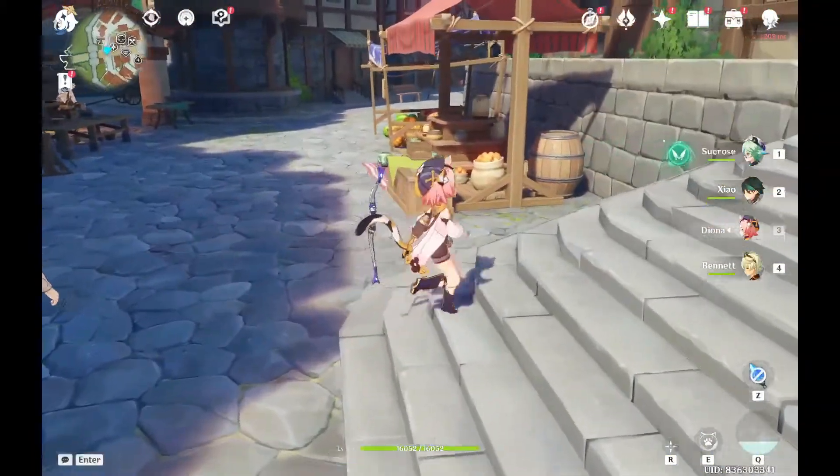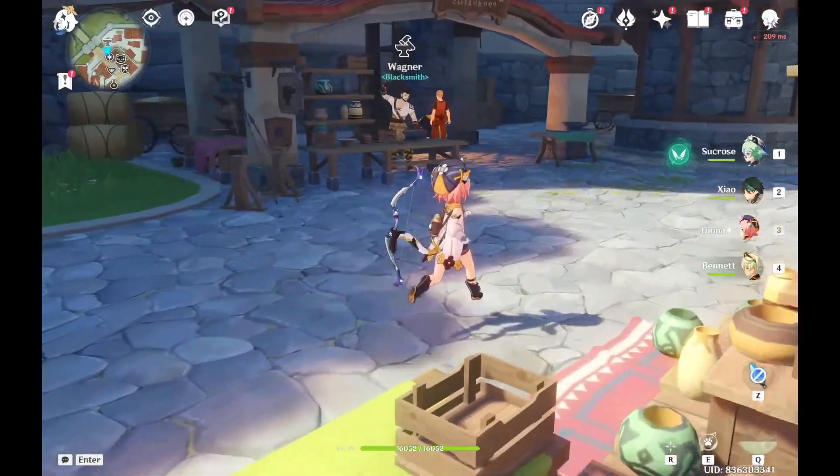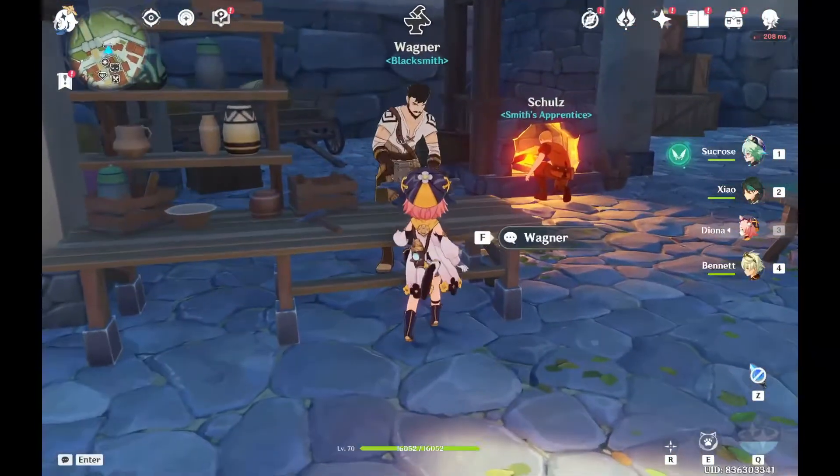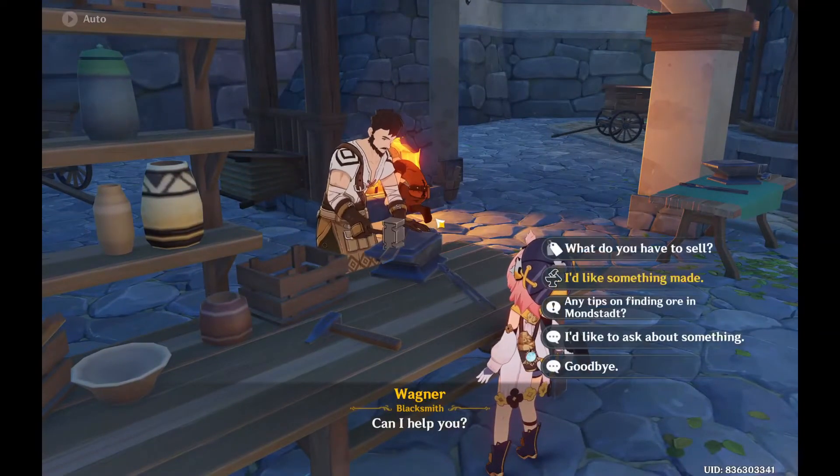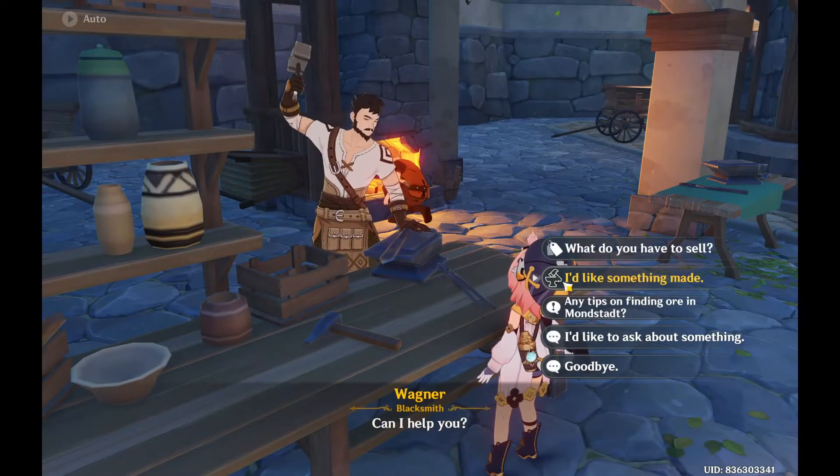Once you're in game, search for a blacksmith shop like this one right here in Mondstadt. Go near it and then press F to interact. Now click on the second option, which is Alex and Tamir.